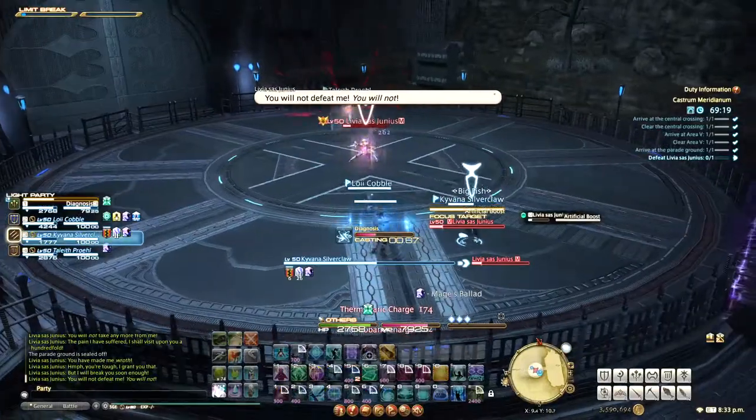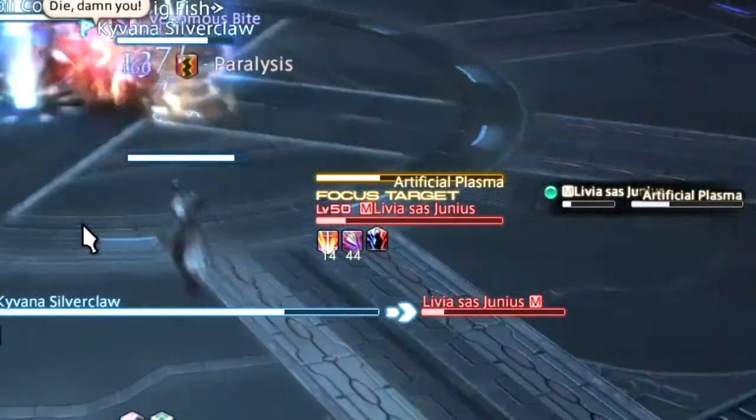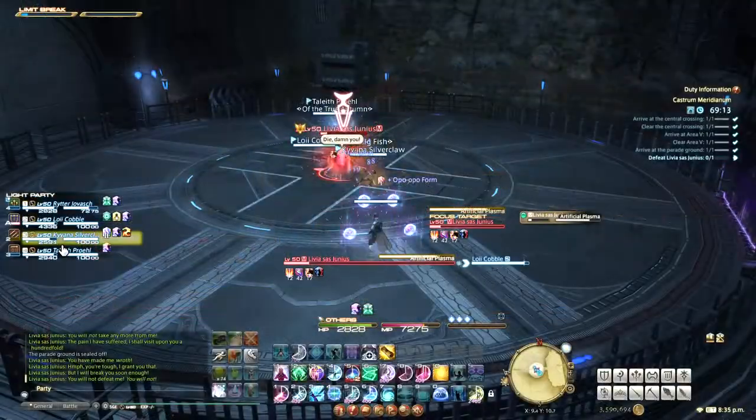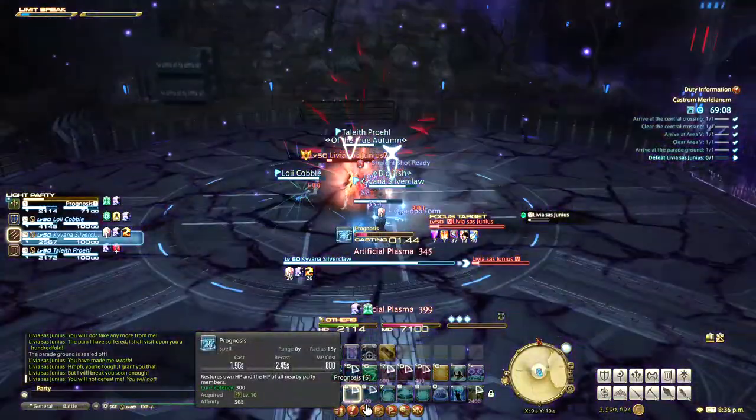Near the end of the fight, she will cast Artificial Boost. This gives her a buff so that when she casts Artificial Plasma, it will deal slightly more damage. Instead of one moderate blast, it will be three to four small ones, but overall it's slightly more damage.